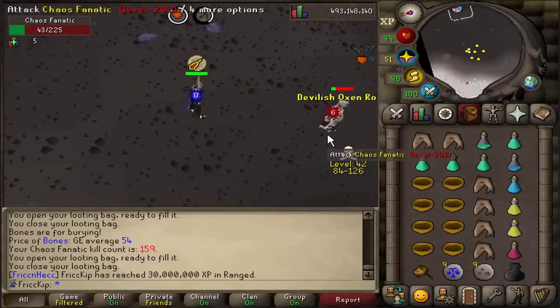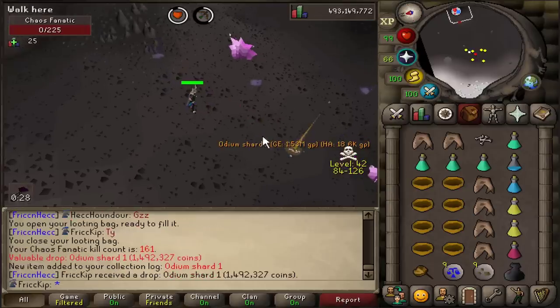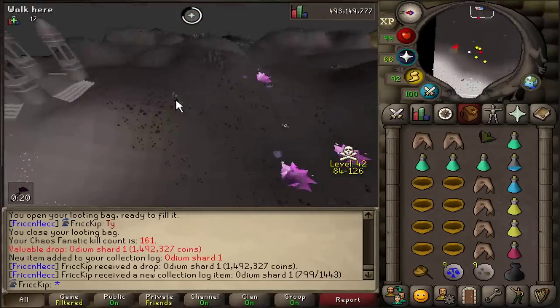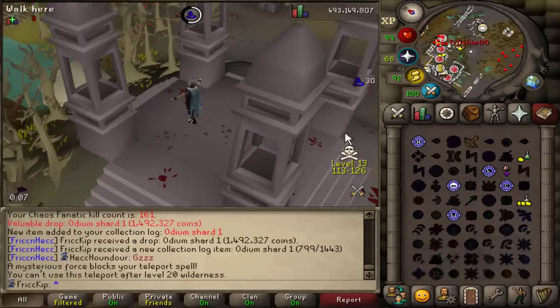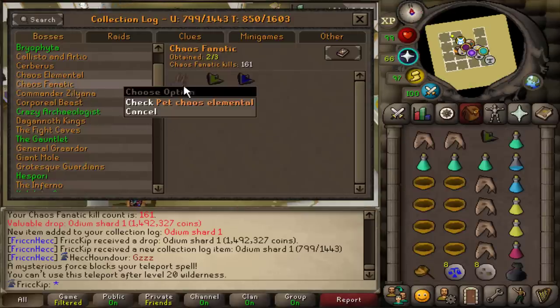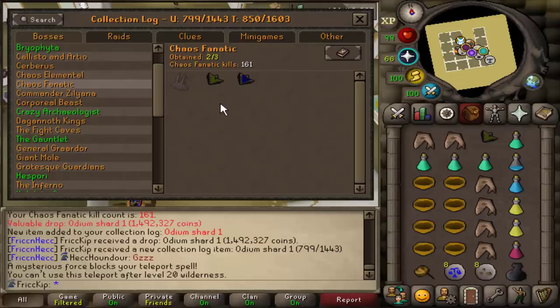I just got 30 million range XP — very cool. Oh wait, that's the one! Odium Shard 1. I quickly teleported out to safety. The collection log isn't technically done but kind of is, because I'm just going to end up getting the pet from the actual Chaos Elemental eventually — so I'm done with this at 161 KC. I can't believe it. This is the first time in the game I've ever been lucky. Maybe I'll just go do Chaos Elemental tonight then.